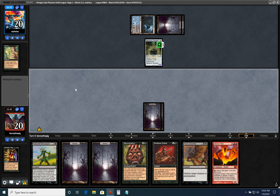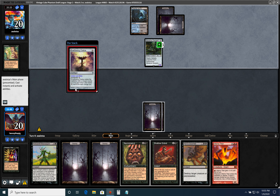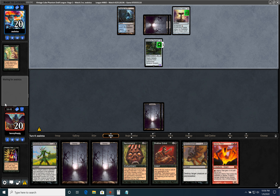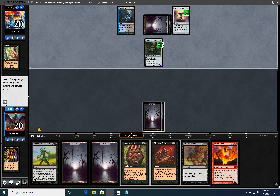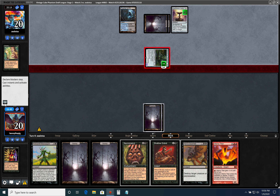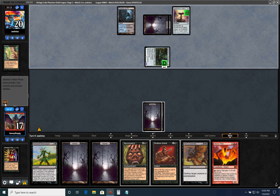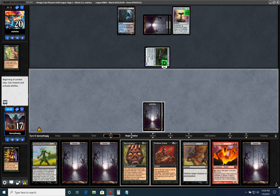Sometimes the correct strategy is just to go to discard. Cards like Library are so good because you can just go to discard. He doesn't have his second blue, he's doing nothing, so we just discard here.